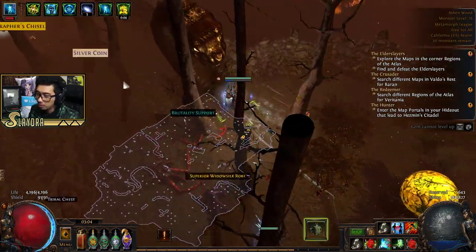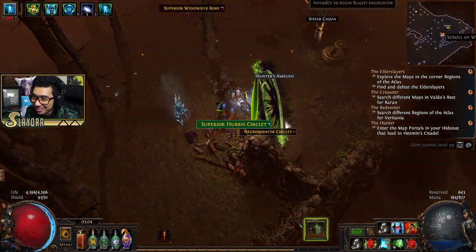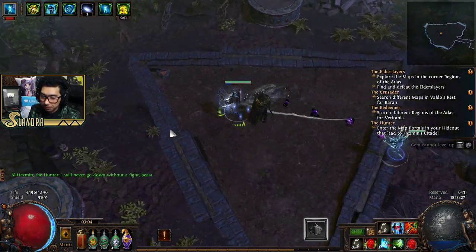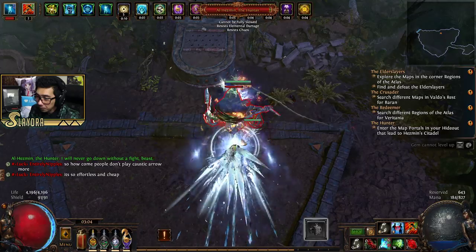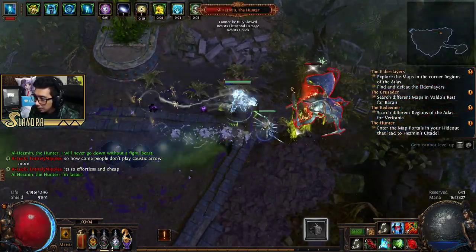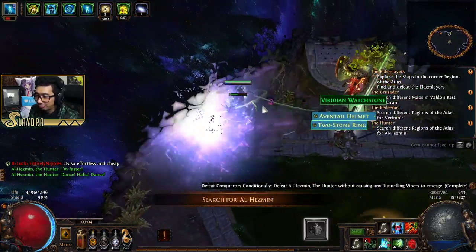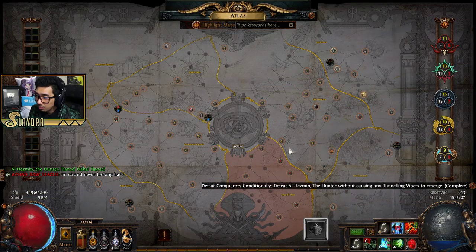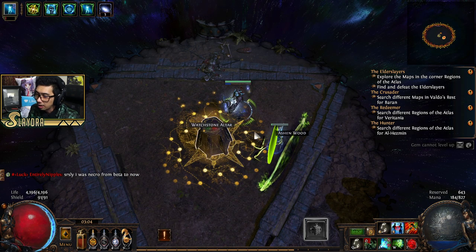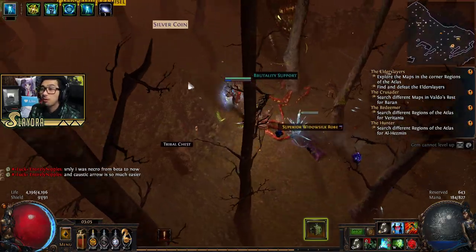The Metamorph spawned literally right next to the interact point, so I couldn't click on it — that's what happened. But now we've got everything. Look at how fast we can melt this guy. Melted! We got the Watch Stone, we got two drops, and a cool-looking ring. We completed the 'defeat the conqueror without using any viper's totem' challenge — I think that's the mechanic where you avoid the middle. Now we can spawn the Metamorph.